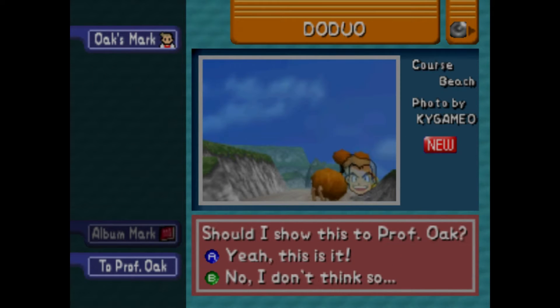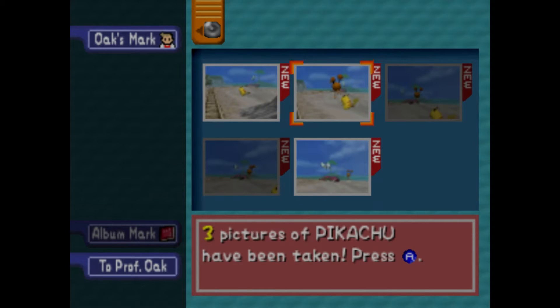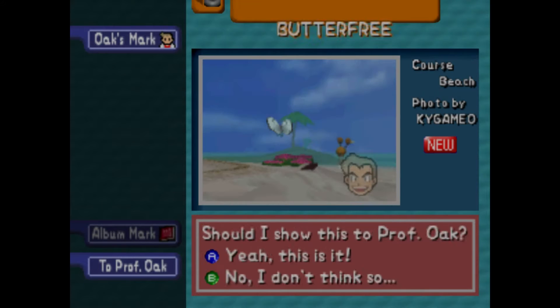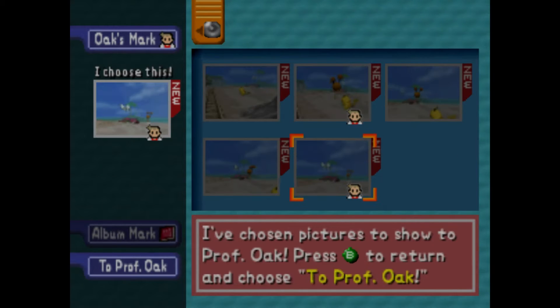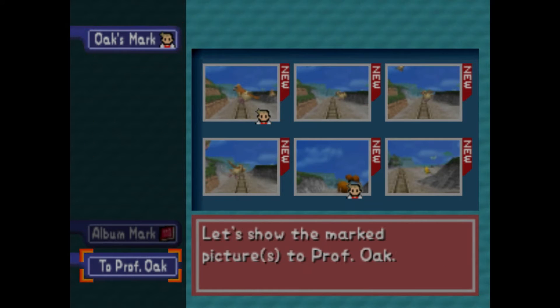Here's Doduo — we could use that picture, and we can get a much better picture of him. Three pictures of Pikachu. We use this picture of Pikachu looking up at Doduo. Then one picture of Butterfree — Butterfree doesn't have the black wings that he did on the emulator. So that's something.